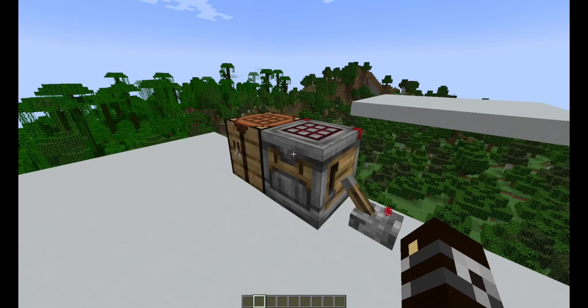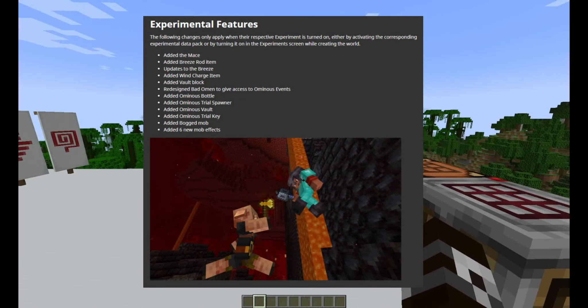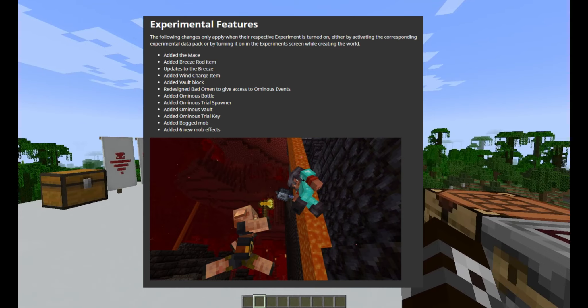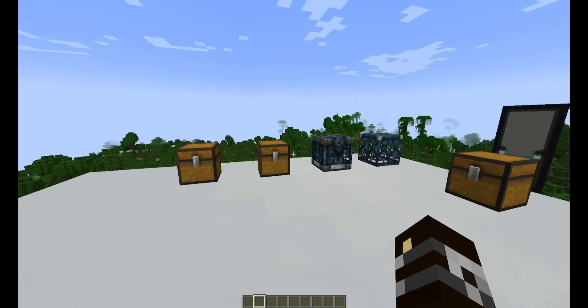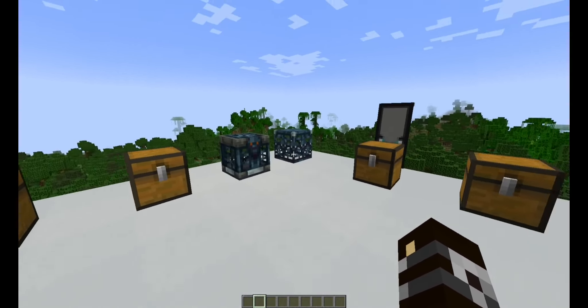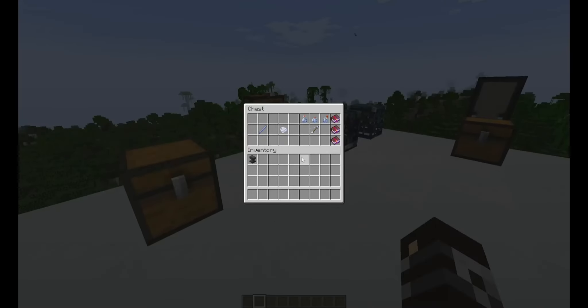What has been added: they've added the mace, added the breeze rod, added updates to the breeze, added the wind charge item, added vault blocks, redesigned bad omens to give access to ominous events, added ominous bottles, added ominous trial spawner, added ominous vaults, added the ominous trial key, added the bogged mob, and added six new mob effects. They've also got banner designs, the ominous stuff, the new vault key, the mace, and some new items.